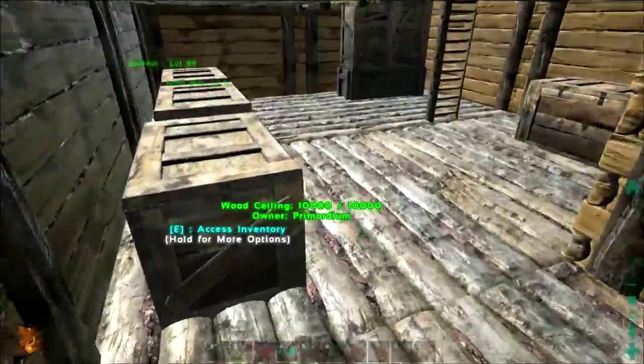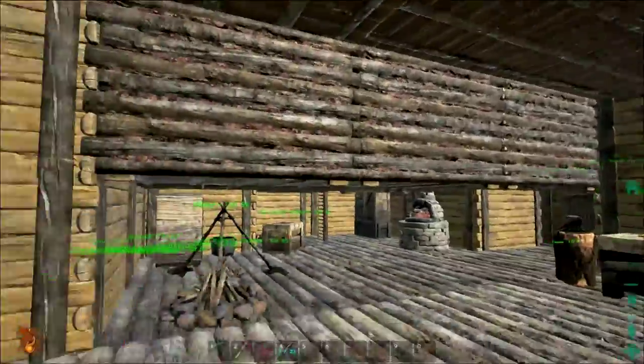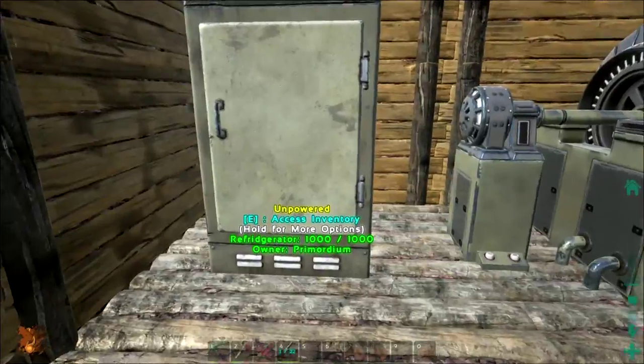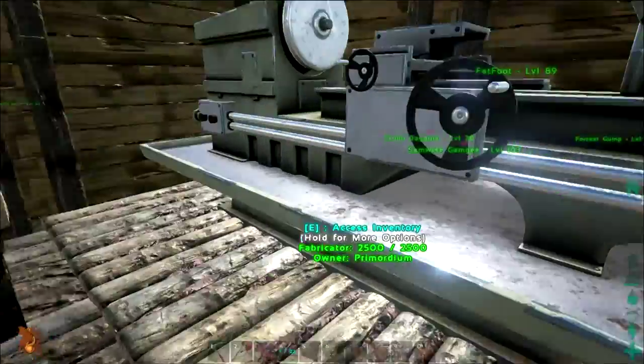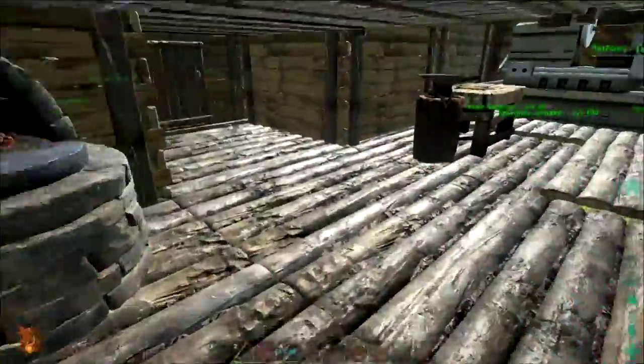A lot has changed, and to start off with, if we come downstairs, you can see I've added an addition to my house, which has a not-working power generator, not-working refrigerator, a fabricator, and pretty much everything you need. We've got a couple extra chests down here too.